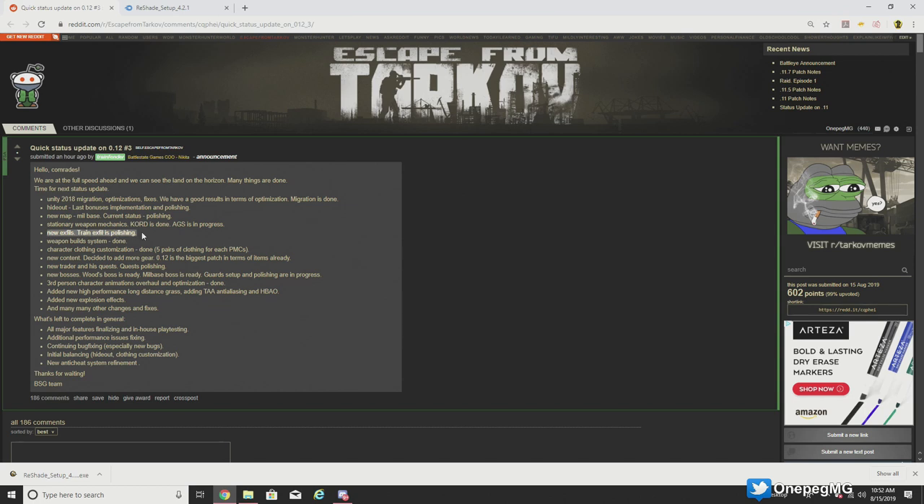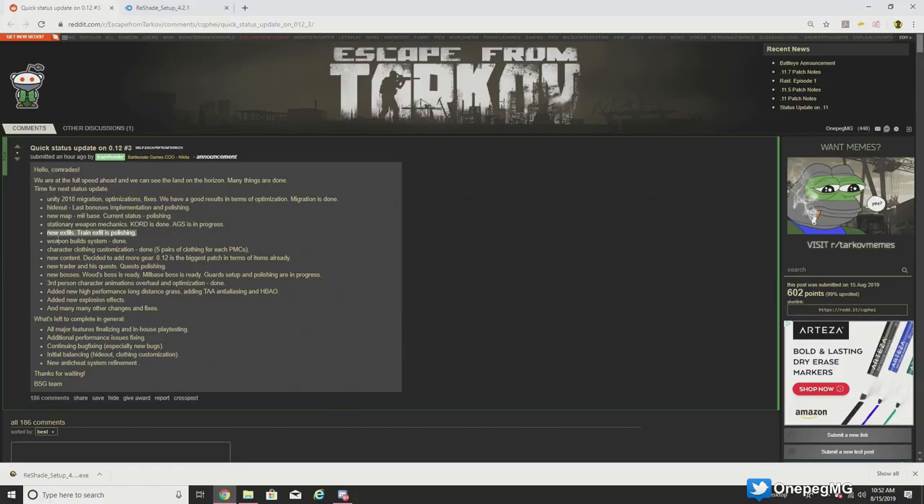This is interesting — new extractions, train x-fill is in polishing. One of the interesting things about that is they've been telling us from the beginning that the extractions for the mill base were going to be different, they were going to be dynamic. I'm not sure exactly what this means as far as the train x-fill — that makes it sound like maybe there's a static location, or perhaps it's one of those things where you touch off a flare and then it tells you where to go. Next, the weapon build system is done, so that's your prefabricated weapons.